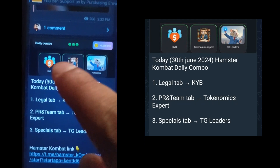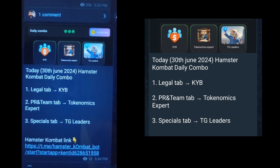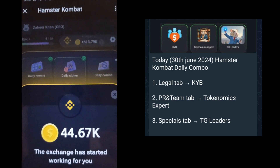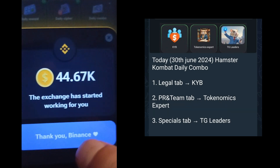Hi, in this video I will show you how to add the daily combo code in Hamster Combat. Using this code you will earn 5 million coins daily, which you can use to buy upgrades or you can keep them safe.